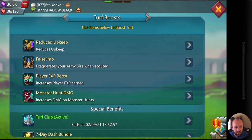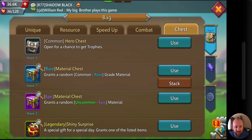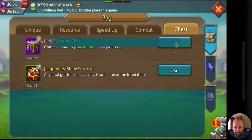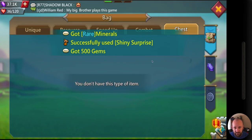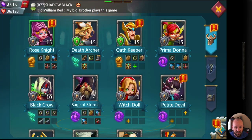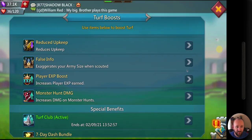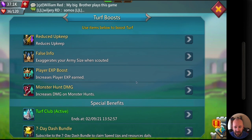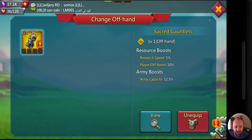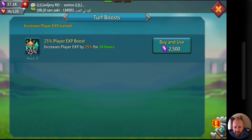Quest complete: 10 heroes, 11 heroes — I'm going to go through and hire each of these. I won't level them up yet, but it's nice to have all of them because it adds to the turf quests. Before doing the turf quests, I'm going to open everything I just bought. Always add a player experience boost before collecting — I have my player experience boost here and I'm going to add a 24-hour one.